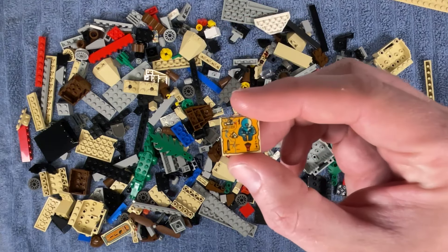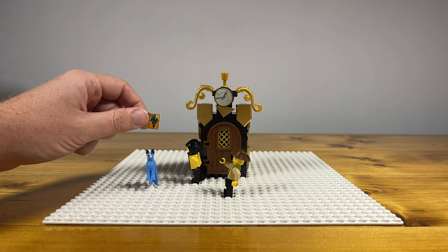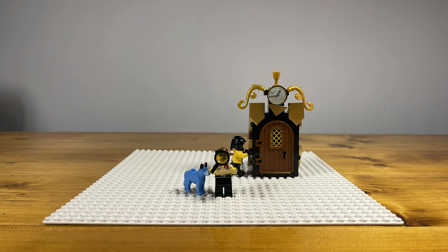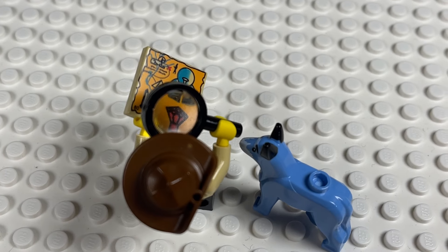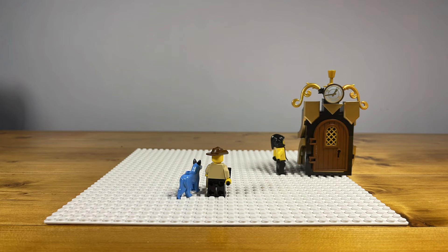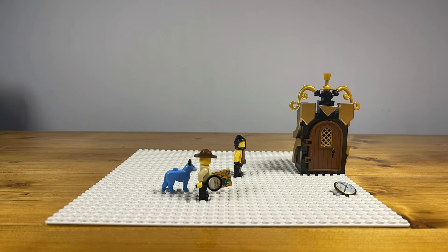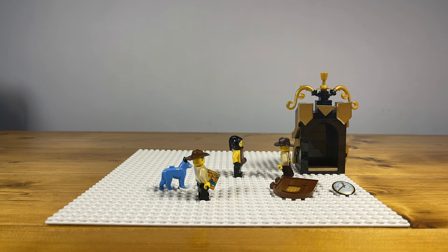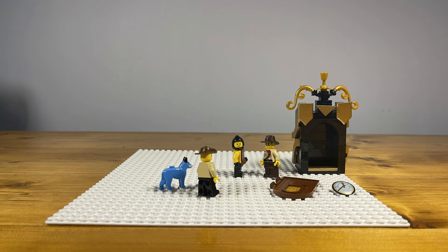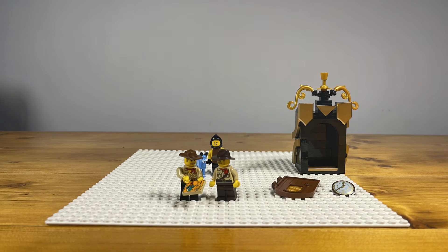Hey, look — a map! I loved these pieces as a kid. Looks like Johnny Thunder wants to take a closer look too. Wait — another Johnny Thunder? Two Johnny Thunders! This one seems a bit different though. I think the blacksmith's shoddy craftsmanship might have messed with the timelines. Oh well, looks like they're going to work together to find that ruby.